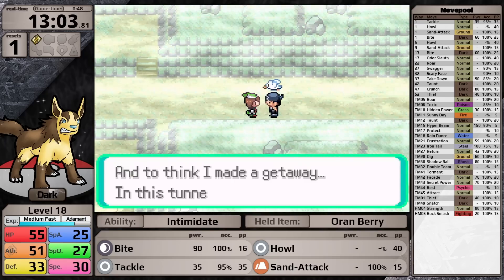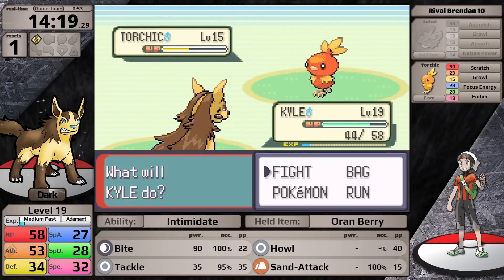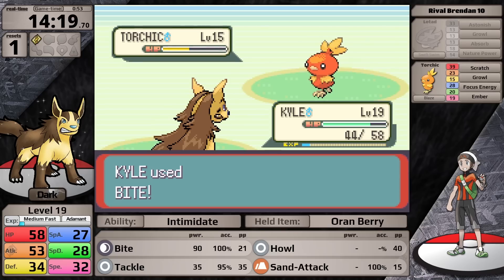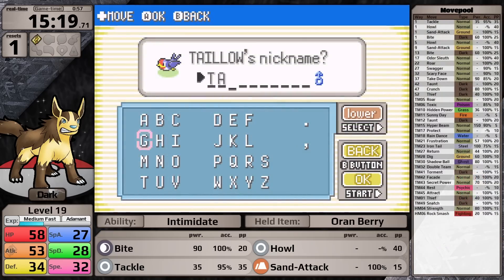I head back to Rusturf Tunnel and save Peeko, then do the optional battle against Brendan in Rustboro City. Later in the playthrough, his Torchic might become scary when it gets fighting-type moves, but for now it's not an issue — just some fast experience. Now it's time to pick up HM users for the rest of the playthrough, and today I'll be naming them after people who support me at the Venomoth tier on YouTube.